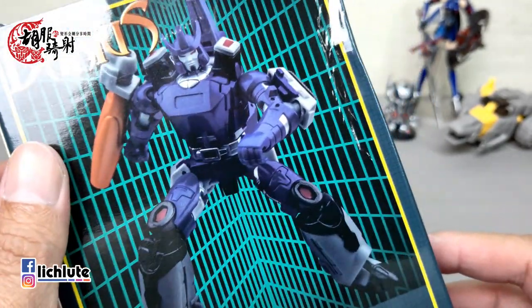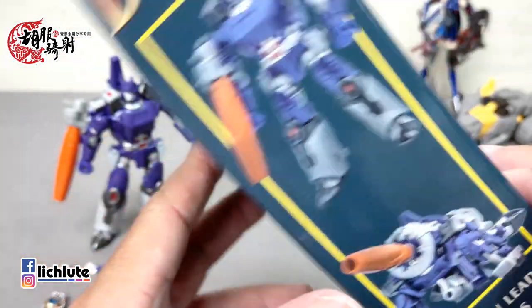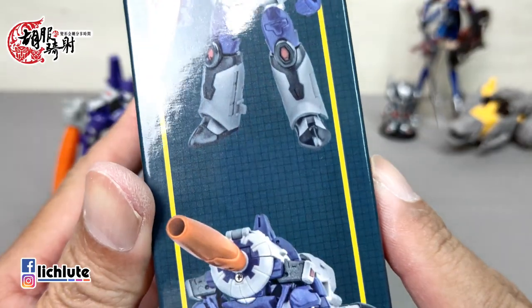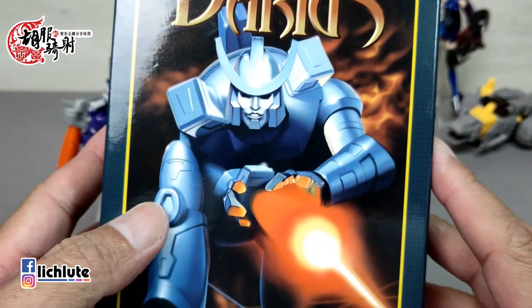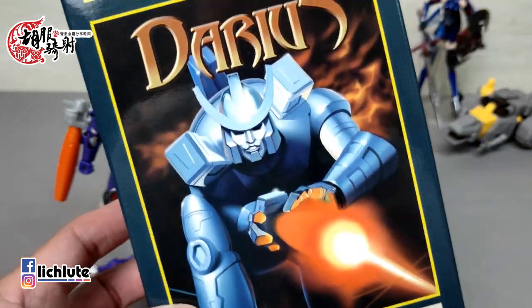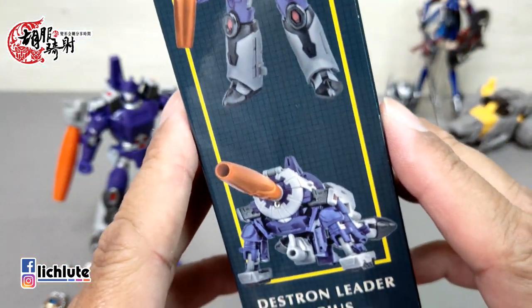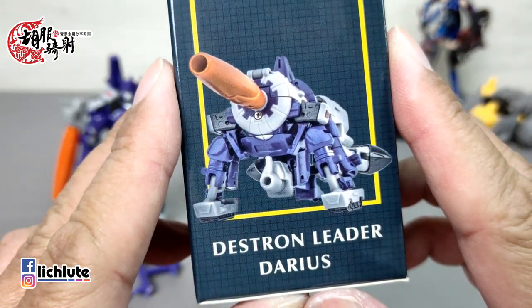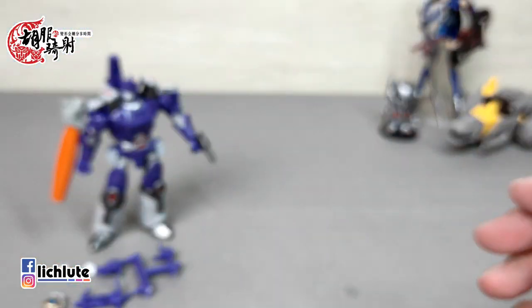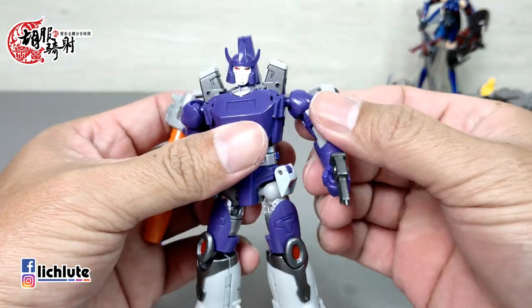大流士是致敬到变形金刚1986年大电影的最终大Boss——Galvatron的造型。侧边的合汇应该也是用玩具的实体照片相对做渲染的，正面的画风呢有那种中古世纪插画的感觉。大流士是波斯帝国的国王，作为Destro Leader也就是破坏领导者，我个人觉得在美形度上是一个相当高水准的演出。